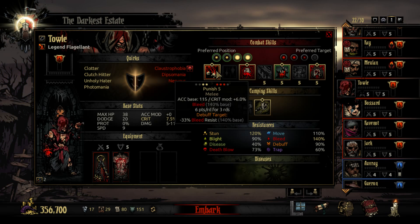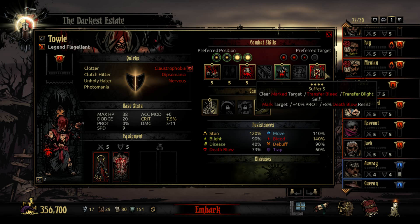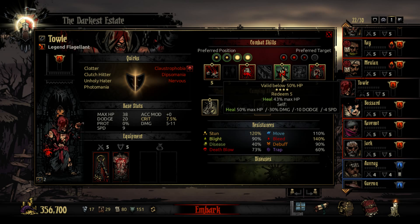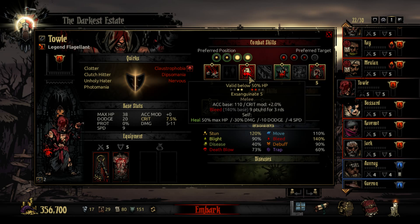He has become the de facto bleeder of the game, with his Punish having the highest bleed damage out of anyone else — even more so than the Jester and the Hound Master who was nerfed with the patch. He makes short work of Bloodsuckers who are already weak to bleed attacks. He can also protect himself and transfer Blight and Bleed from another party member. While he doesn't heal those conditions, it's actually beneficial for him to take damage, thanks to his skills Exsanguinate and Redeem. Redeem is an amazing heal, even with the debuff, and lets him heal both himself and another party member.